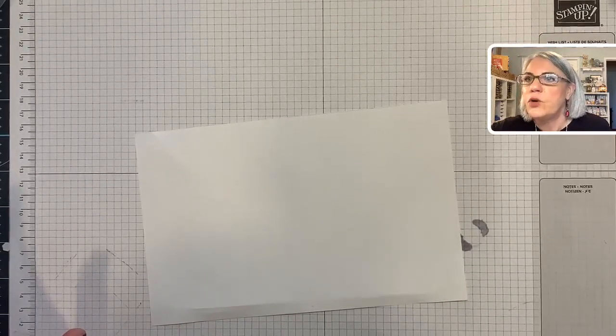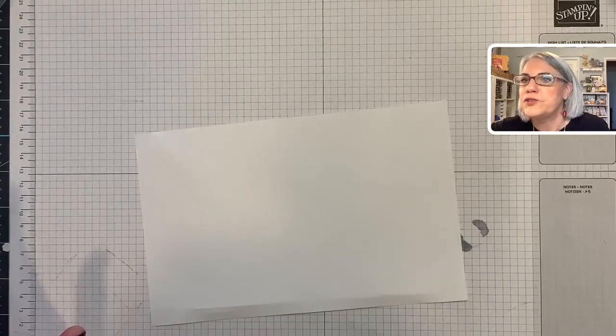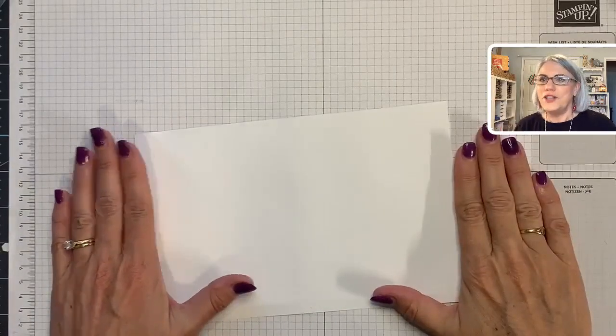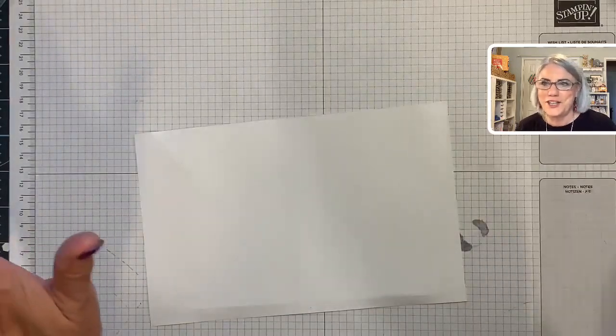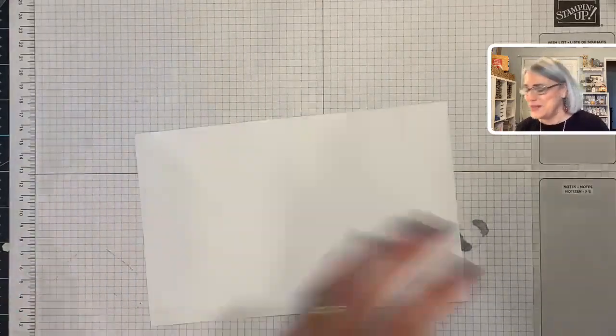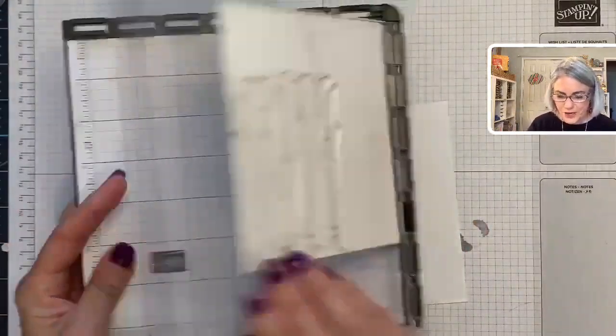Vicki asked what to do if you don't have those colors — get as close as you can! Debbie Spicer says she loves those colors. And Janice says she accidentally pressed the angry button — no worries Janice, I've done that too. It's so frustrating! Okay, here we go.